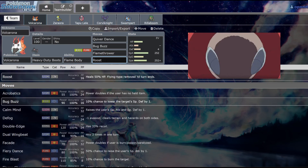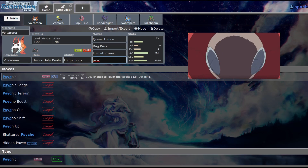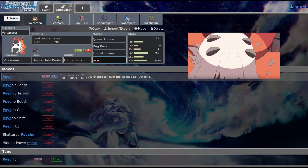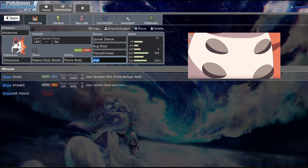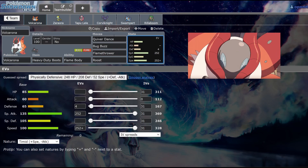We have Roost because if we're running Flame Body instead of Swarm, we want opposing Pokemon to think they can get a free U-turn on us, giving us a chance to burn them, and Roost keeps us healthy. People can also run Psychic to deal with Toxapex, or maybe hit Galarian Slowbro with enough boosts. Another viable option is Giga Drain to deal with Swampert or Hippowdon, but the rest of our team handles those.